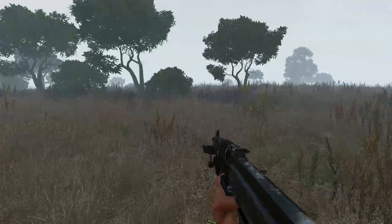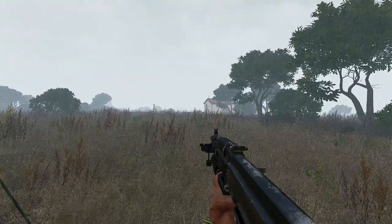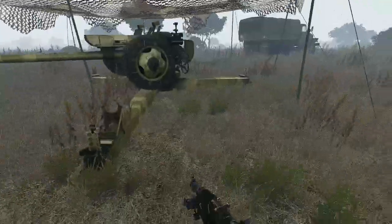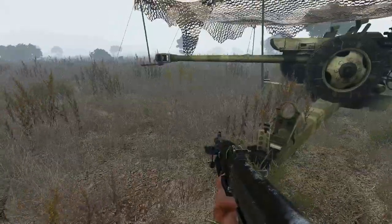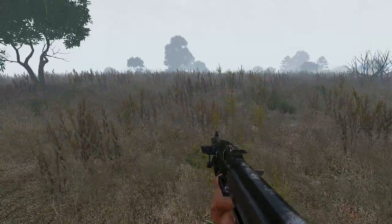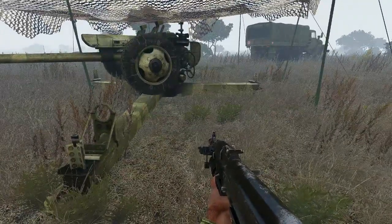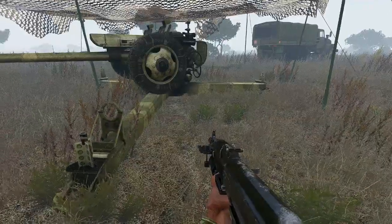In the previous video, we learned how to use the aiming poles. But now I'm showing you a much more sophisticated way to compensate for the parallax error and use the artillery collimator as a reference point to rotate your gun.